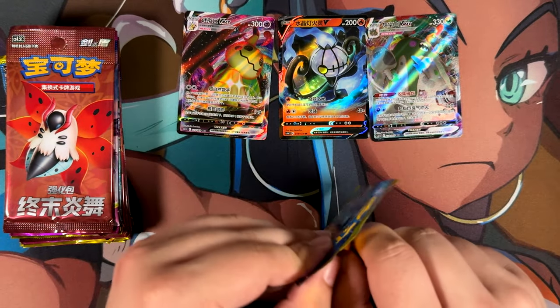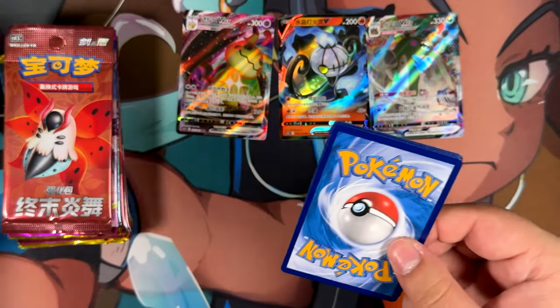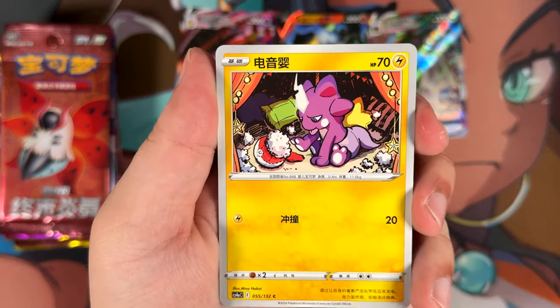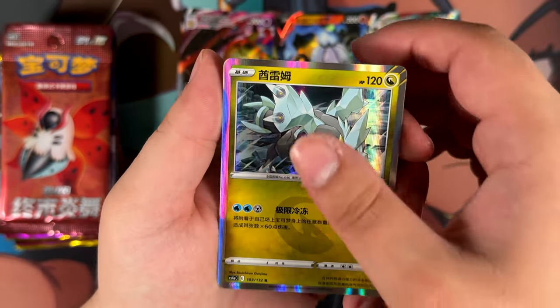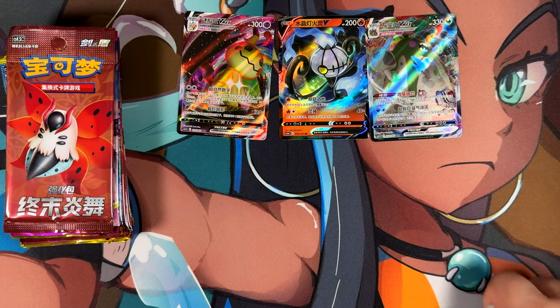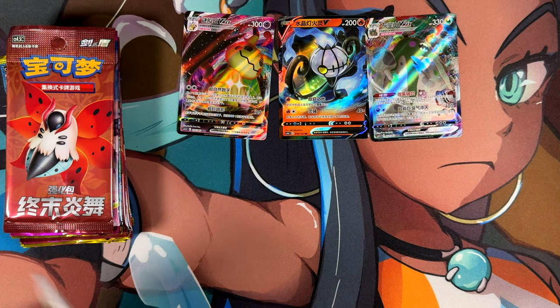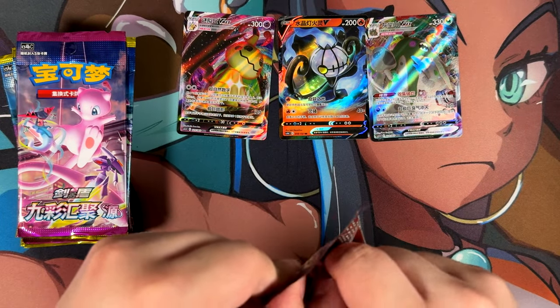If we just pull one super rare, that would be really, really cool. But I do have the fat boxes of Nine Colors Gathering, Friends, and Origin which have promised super rares this time around — not like last time, even though I still pulled a super rare last time, which was really cool. It was a super rare I already had in Japanese, but still pretty cool.